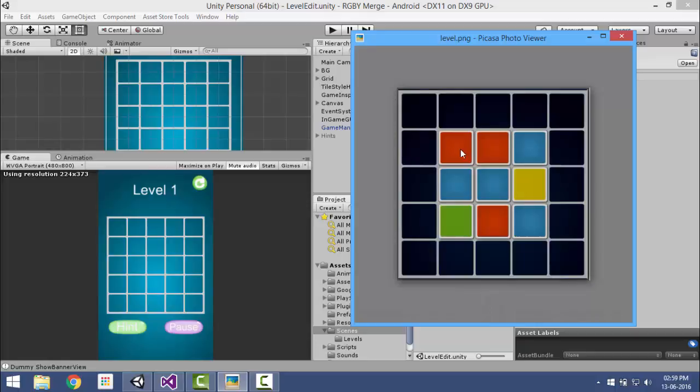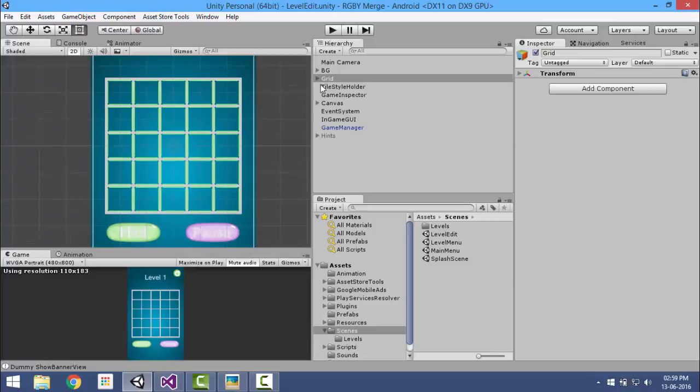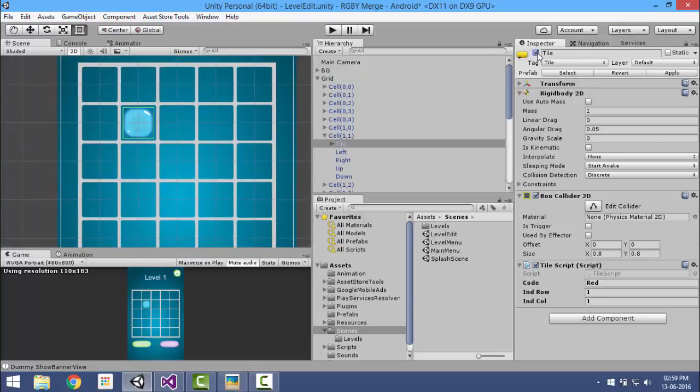Go to the grid. The grid contains all the cells, so go to the cell at row 1, column 1. Here is a tile — activate the tile and name the code as per the color.